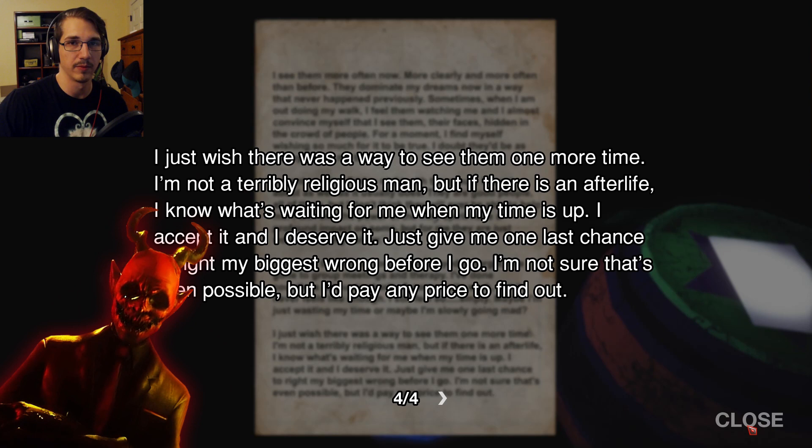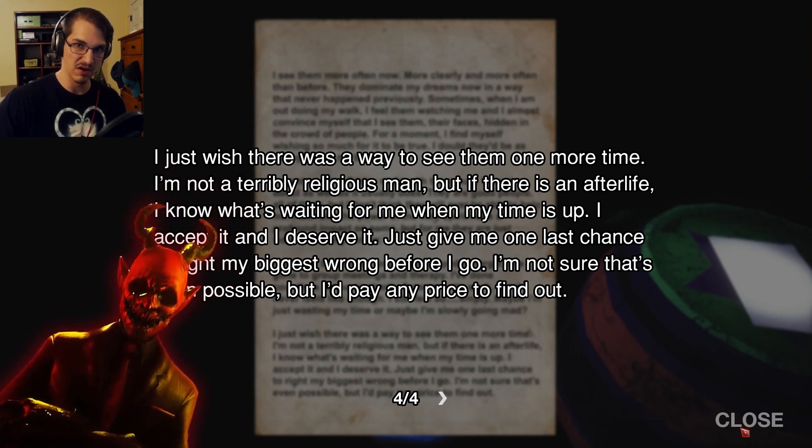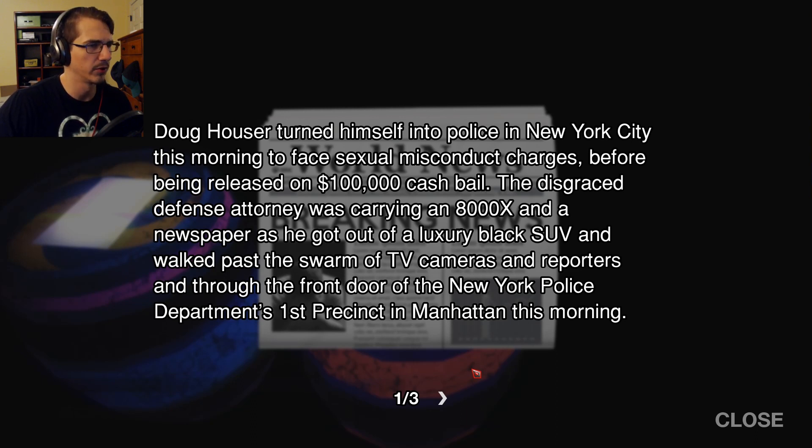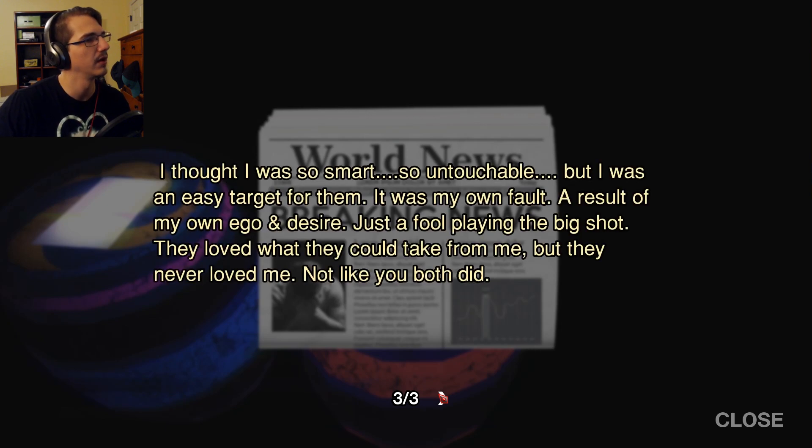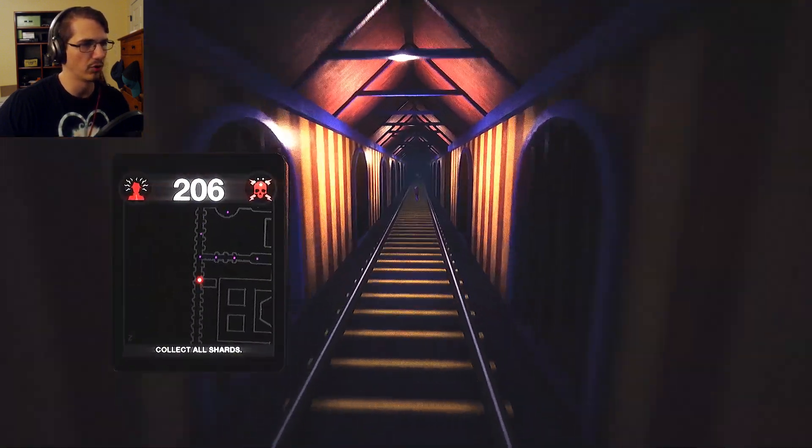And then Malik in the background just pops his head up and says, 'Any price, you say?' Well conveniently, Doug Houser turned himself into police in New York City this morning to face sexual misconduct charges before being released on $100,000 cash bail — because he just has that lying around. The disgraced defense attorney was charged with the Criminal Sex Act, sex abuse, and sexual misconduct for alleged incidents involving five separate women. More diary text: 'I thought I was so smart, so untouchable, but I was an easy target for them. It wasn't my own fault, a result of my own ego and desire, just a fool playing the big shot. They loved what they could take from me, but they never loved me. Not like you both did.'